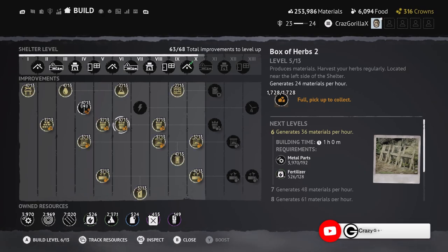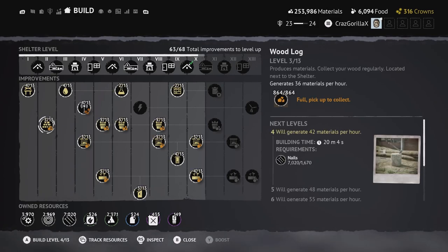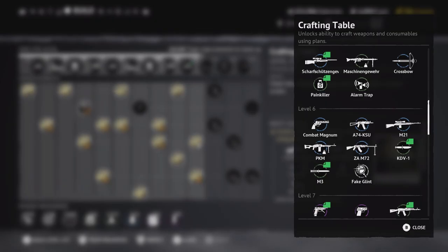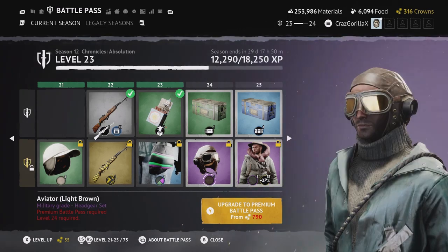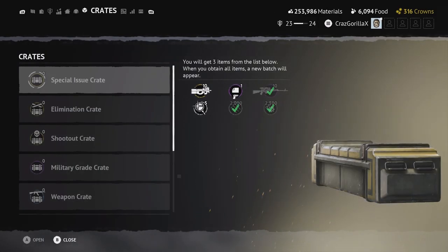You can get your box of herbs up to around level six. You don't really need to bring everything all the way up to level 13 since you don't need millions of materials. I try to keep my materials between 400,000 and 600,000. Close the crafting table — you'll see green sheets of paper on certain weapons. That's a blueprint called a weapon plan. You get weapon plans from the main season, legacy seasons, or from crates.